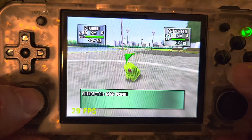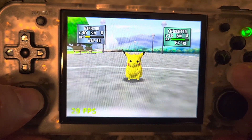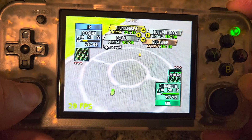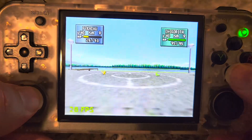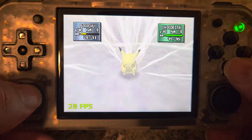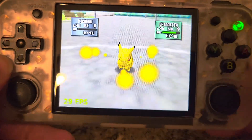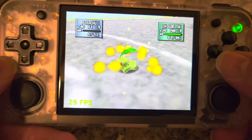And then here, Trickerita's going to use Giga Drain. And again, you get just a slight slowdown there, a few FPS. But otherwise, it seems really playable. The audio stuttered a little bit during the slowdown, but other than that, it plays fine. So I think there's going to be a lot of people that are surprised that this device can pull off something like this.